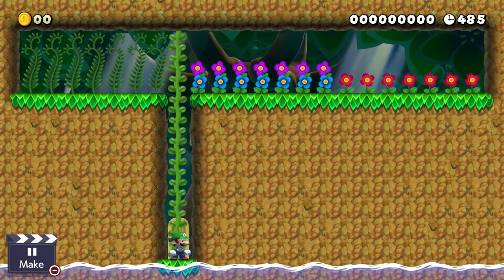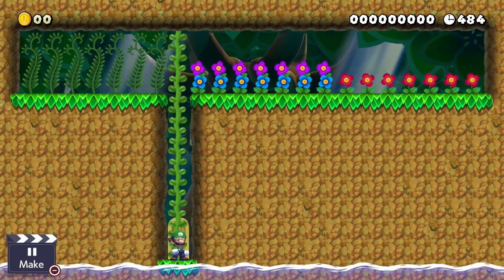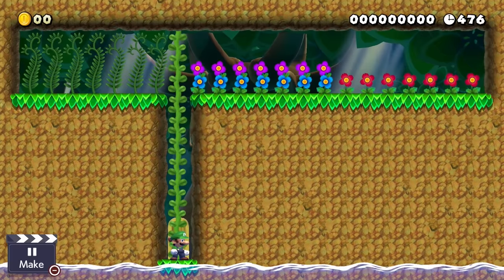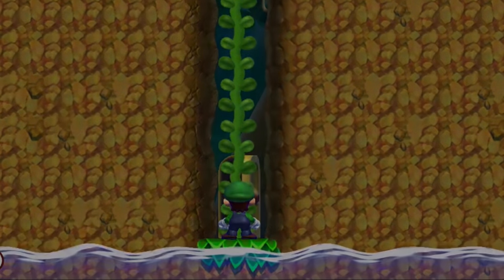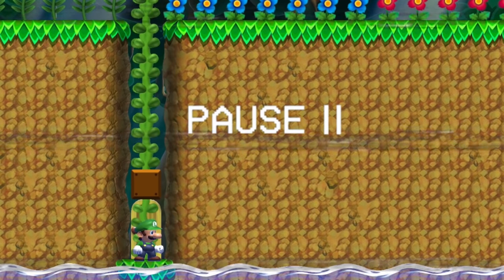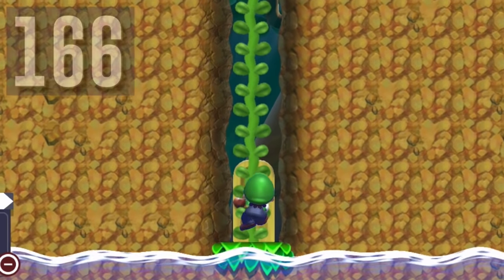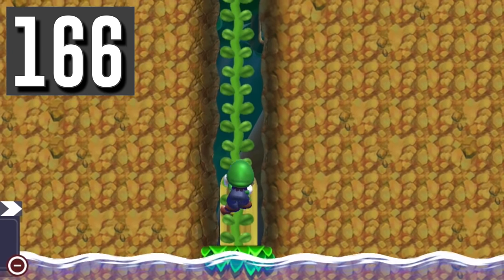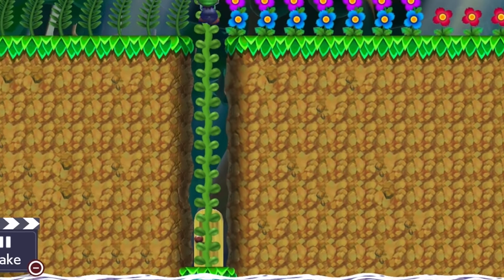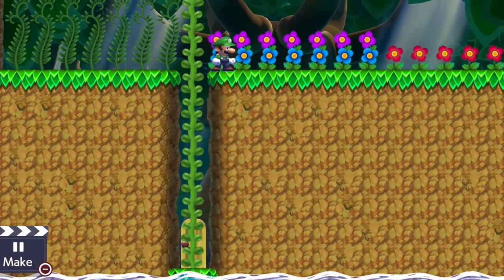Luigi wants to move up into a meadow by climbing a vine, but he enters a door overlapped with his position. If he tries to jump, a hidden block activates. If Luigi very patiently and lightly presses upward on the joystick, he can climb through the block and avoid going into the door to get to those plants.